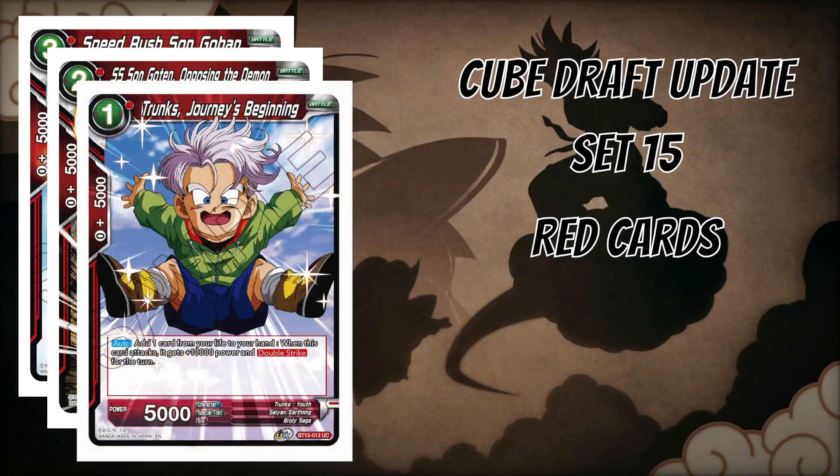The last red card is Trunks Journey Beginning — another self-awakener. There are leaders that self-awaken with their own effects and some older ones that need help, and Trunks is a card that helps you self-awaken. It's a one-drop 5k that when it attacks adds a card from your life to hand as a cost, then gains plus 10k and double strike, becoming a 15k double striker. It's handy for dealing with unisons and putting pressure on your opponent. Being a Saiyan card it also covers two different archetypes.